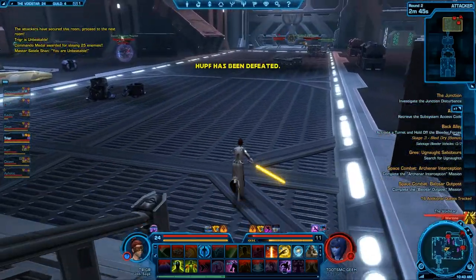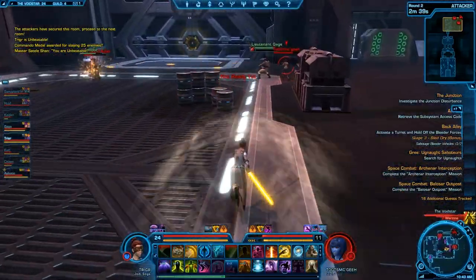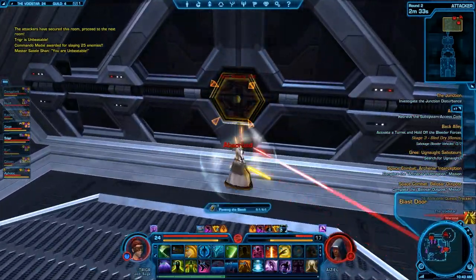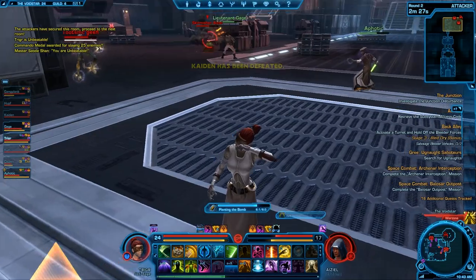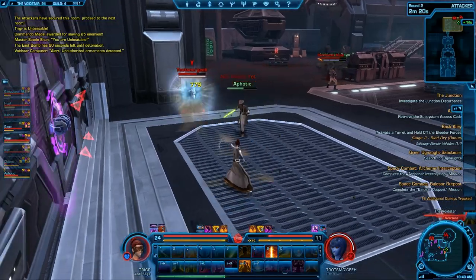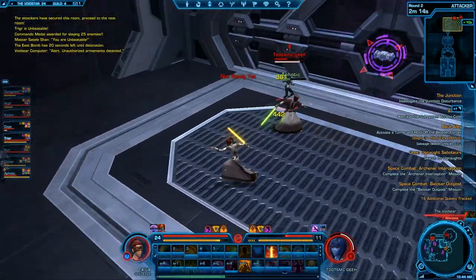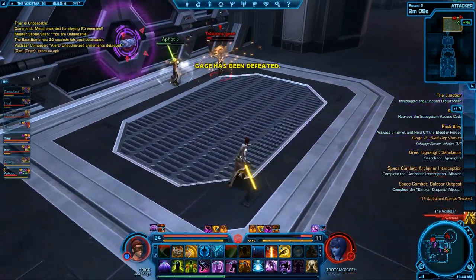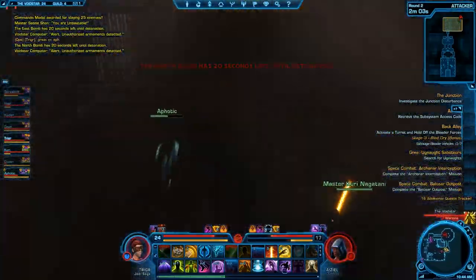I'm looking at both sides, seeing which side has the least people — where it has fewer people, I'll obviously go. And I was right — now I'm planting the bomb. Great CC by Apothec: he did a force stun followed by a force lift, which allowed me to plant the bomb entirely. We pretty much won the game because of his ability to control people at the right time, which is great. I believe he's a Jedi Sage just like me, so obviously he must be badass.